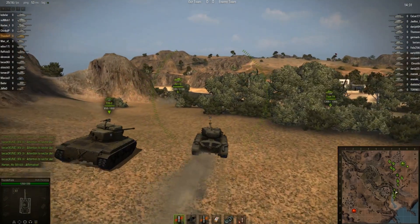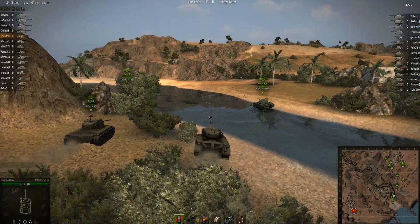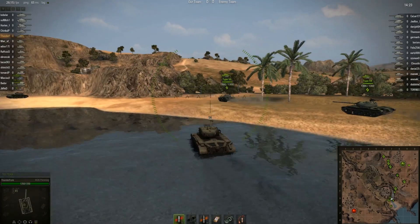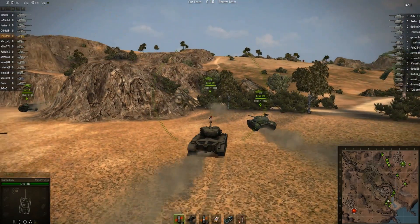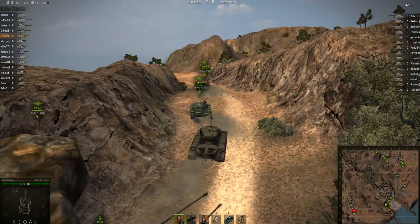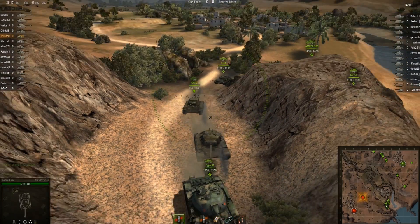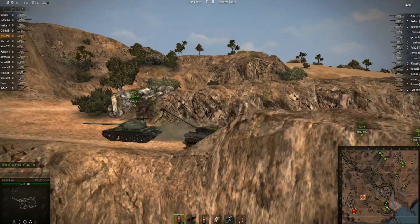Right at the beginning of this game, we noticed that we had them way outnumbered in medium and fast tanks. A couple of people pinged the right-hand flank and said let's make a move, and a couple of us said affirmative. Our plan here is basically just to rush up the side, since we've got a good force of high-tiered medium tanks and fast tanks, to rush up the side and take them by surprise.